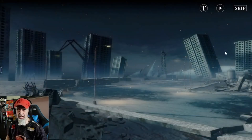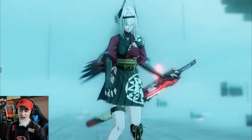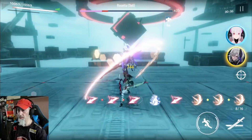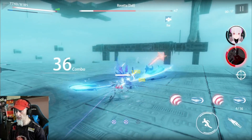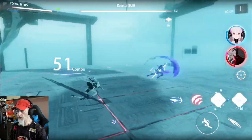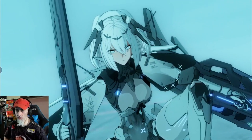If you want to challenge yourself you can do hard mode; if not, just hit normal mode and jump in. I'm going to go ahead and skip the cutscene — no point watching all that. Alpha is probably going to murder this thing, especially with Rosetta on the team. It's honestly pretty simple for an account like mine. And boom — pretty easy. Rosetta just melts with that cannon.